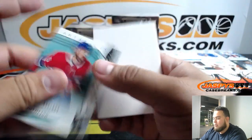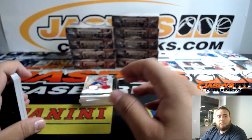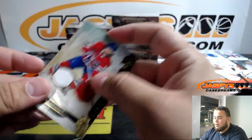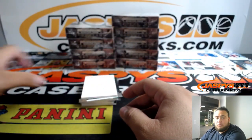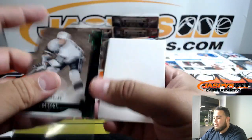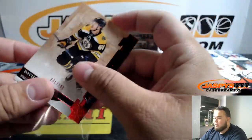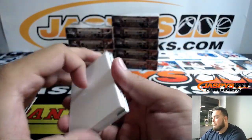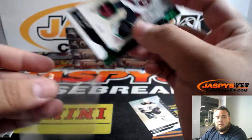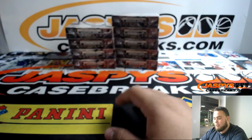And we got Ryan Poehling tonight — top rookie there for the Montreal Canadiens. Not that I want to follow Joe's rules, just that that's the way he broke it. If I broke it a different way it would be rigged. So we just have to go by whatever we did first — can't switch it up. It'd just be unethical. And Tyson Jost to 65, double relic — Avalanche.